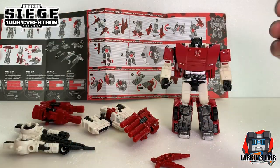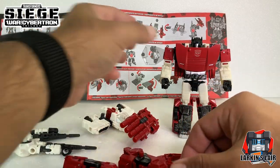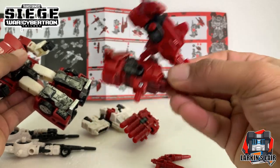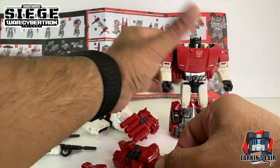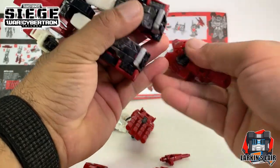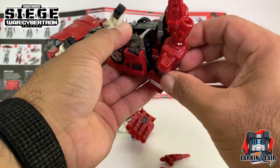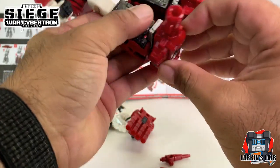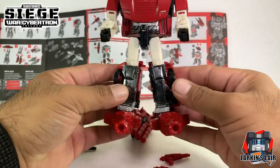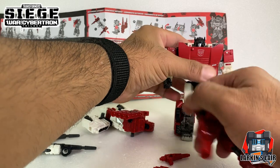The first loadout is the defensive loadout. The biggest problem with the defensive loadout is it requires another set of these, which you don't get — so you would have to buy a second Sixgun to get it. I'm not gonna do that, but if you had a second set, according to the instructions, this part would go on his feet like this. It doesn't even fit that well, but anyway, since we don't have a second set, I'm not gonna put that on his feet.